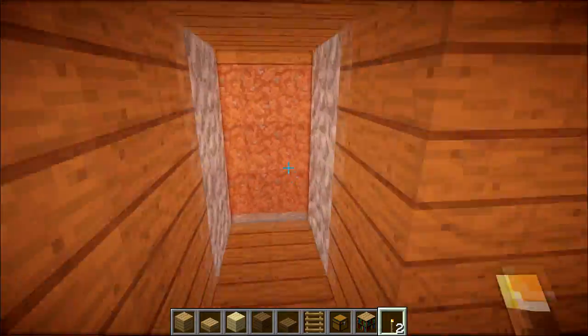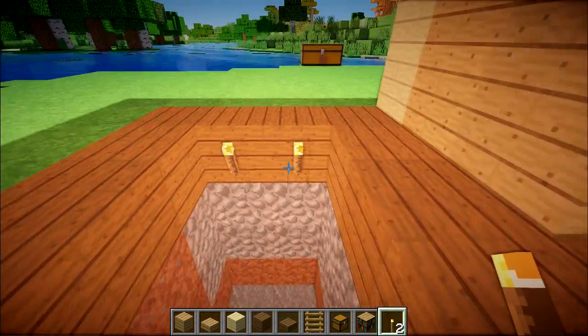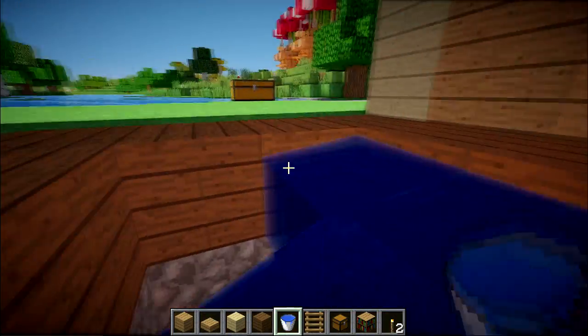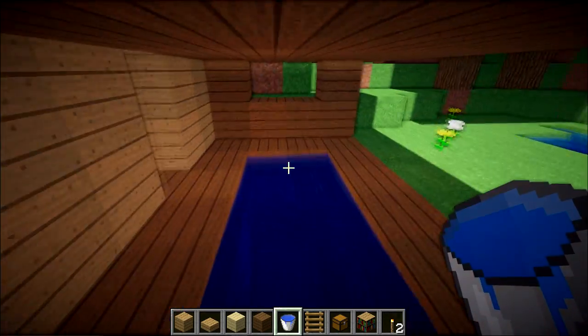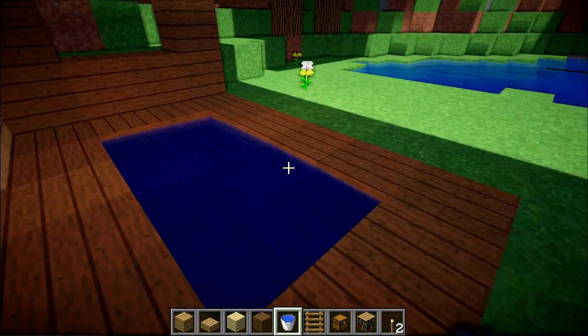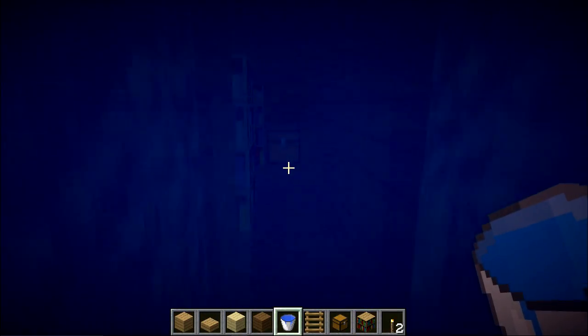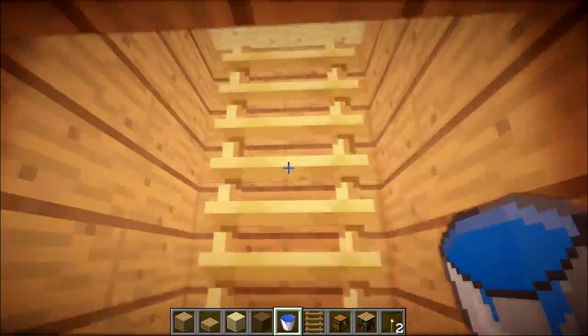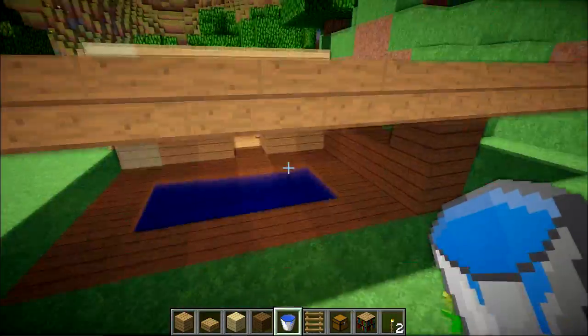This is where we can actually start filling in the water bucket. So we fill in our water source here. Obviously it's survival but you can use this as a swimming pool, and at the same time it's an infinity water source — so that's quite good as well. To get into here you can climb down here and get into your house. Now if you don't want this bit here and you want it a little bit more secretive, you can keep it like that.